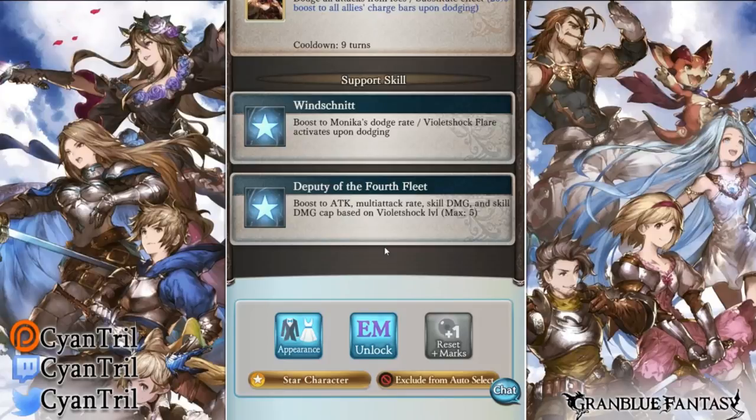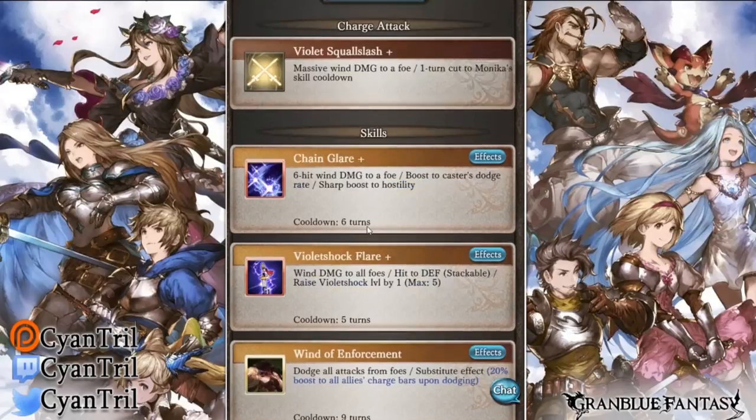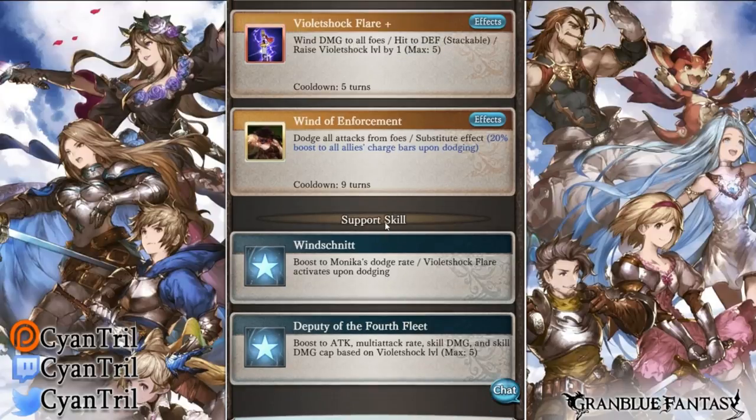I do wish the skill damage and skill damage cap were flipped around - she should ideally gain more skill damage cap as opposed to skill damage. One thing to note about Violet Sock Flare: on Discord someone asked me whether her passive gives Lecia a stack of attack order - it does not. If you're planning to run them together, it does not work that way. She does not gain any stacks for free. It does not count as a skill.